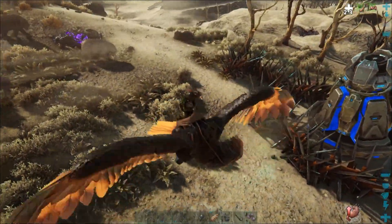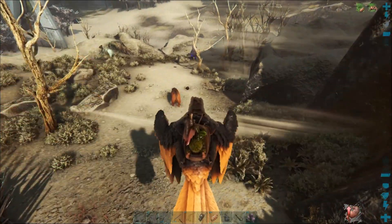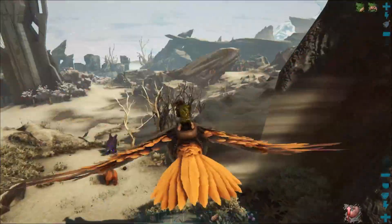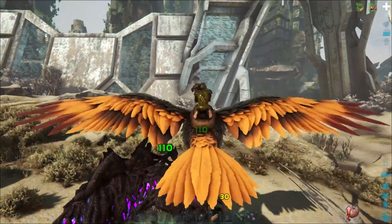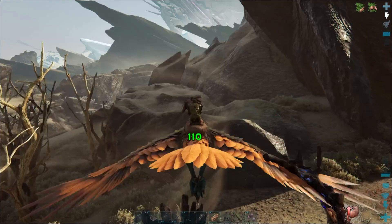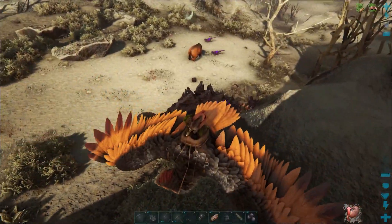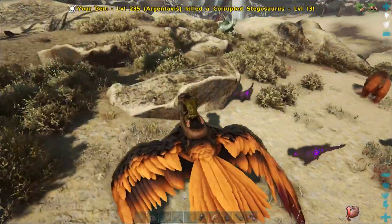Bears will be a good distraction for us perhaps. Anyway, this would be interesting, I haven't done this before. Okay, we've got stego. Might as well try keeping a bear alive a little bit — I think the bear might die to this stego. I'm not sure what the levels are on either of them. There we go, got rid of that guy.